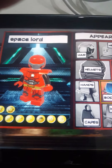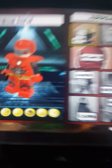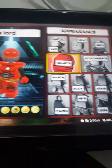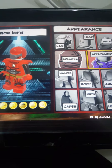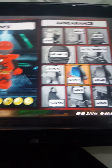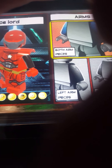Let's check the body. The body is Crimson Dynamo. The face is Moon Knight. The helmet is Crimson Dynamo again. And then the arm is Crimson Dynamo. The arms are just black.